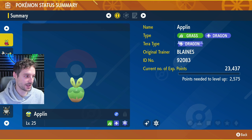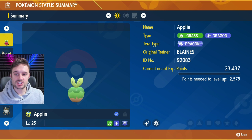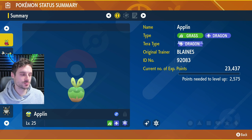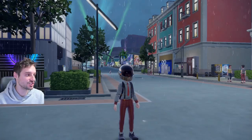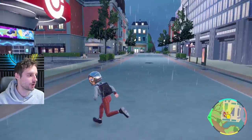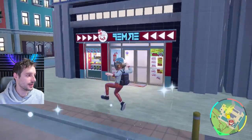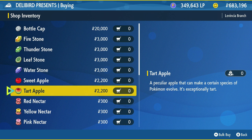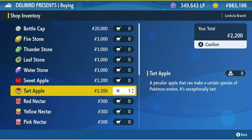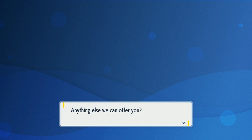Applin can evolve into two different Pokémon: Flapple, which is a faster attacker, and Appletun, which is more of a bulky attacker. You need two different items to evolve into either one. You can buy those in Levincia at the Delibird Presents right near the PokeCenter. You will need to have gotten your third gym badge to access these. In the general goods section, you'll find sweet apple and tart apple — they're 2,200 each.